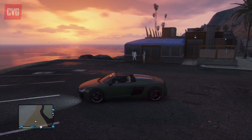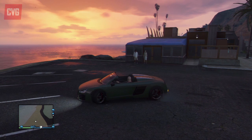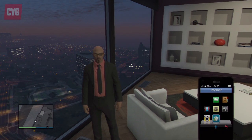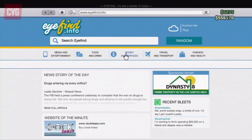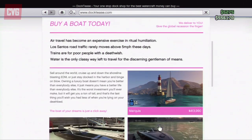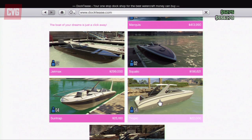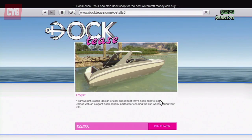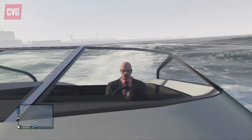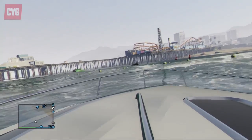Say you've had a big day spinning out and burning rubber, living the life like a big player — what you want now is a badass speed boat. For the speed boat, we've recommended the Shih Tzu Tropic for 22,000. It's a speed boat with room for four people, so you can get some of your friends on board.